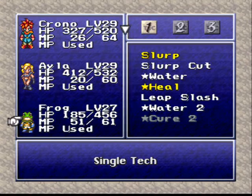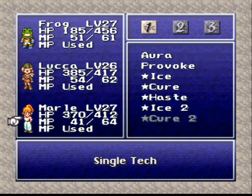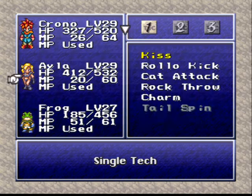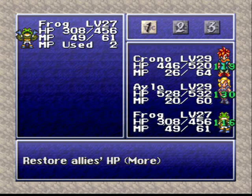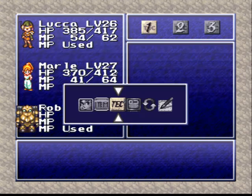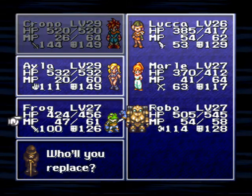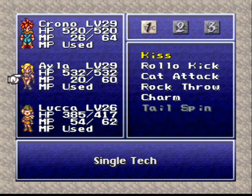Frog's next tech is Cure 2, just like Marl. I've complained about Cure 2 enough - you all know the disappointment that it is. Time to swap in Luca, I think - she's fallen a bit behind everybody else, and she's a good character. I'm going to leave this party together, actually, for the rest of this area, for reasons we will discuss as it becomes relevant.